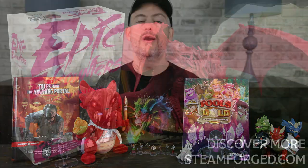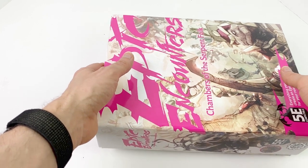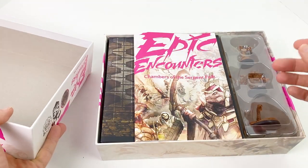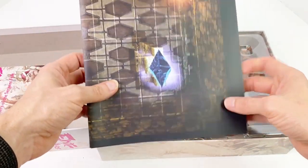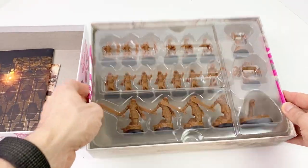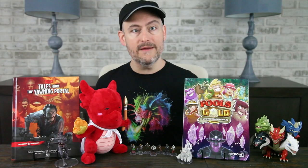Don't forget that the holidays are coming up, and one great gift for your D&D fan is the Epic Encounter boxes from Steamforged Games. These boxes contain a lot of fantastic minis, a double-sided map, and an adventure book. All you need to bring to the table is a knowledge of the 5e rules and a set of dice — maybe some player minis or tokens as well. The boxes are awesome! We have reviews of all of them, and the minis can be used again and again by your GM. Definitely consider picking one up as a gift for the D&D fan in your life or for yourself!